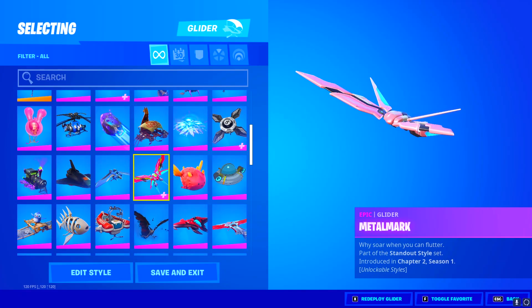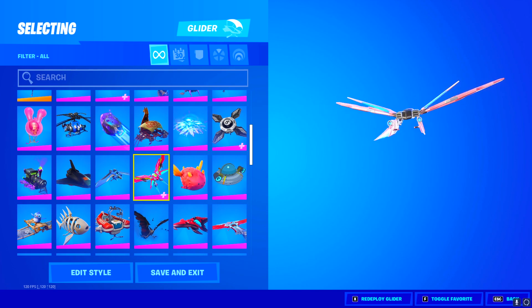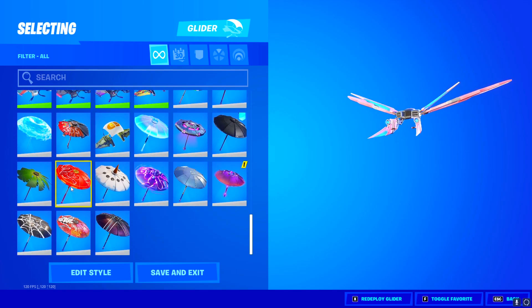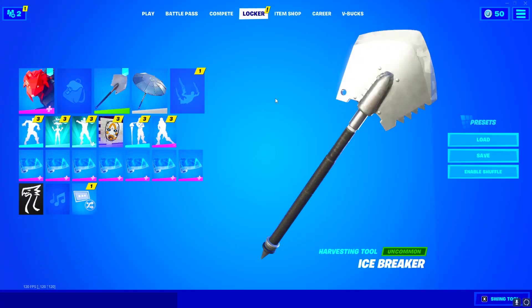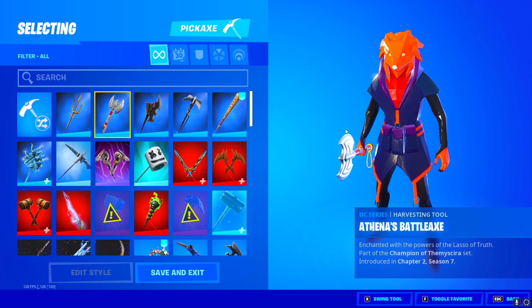He actually has this other glider as well — I'm not even sure what this is but it looks pretty cool. It doesn't look like he has anything else too special in the glider department; he just has the wind umbrellas and some other really cool ones. All right, now on to pickaxes.